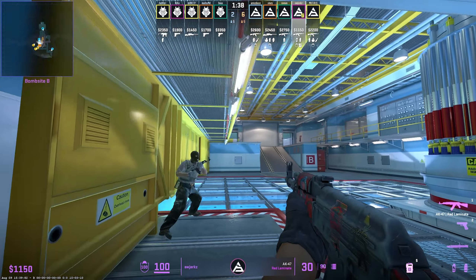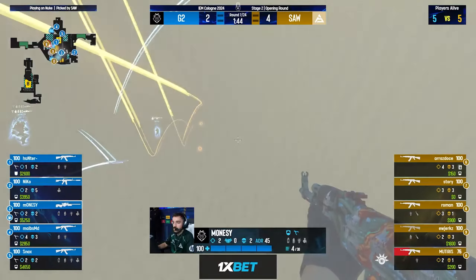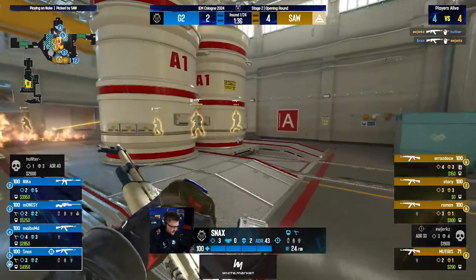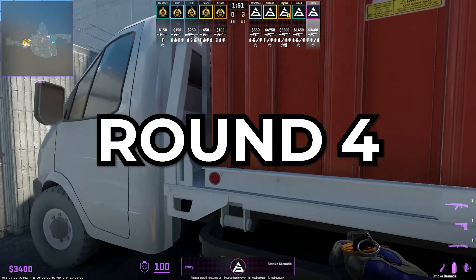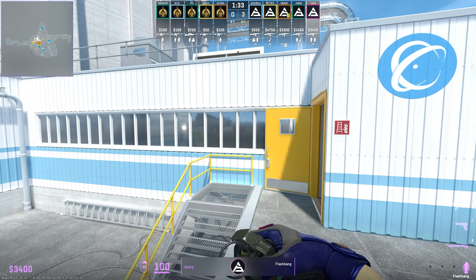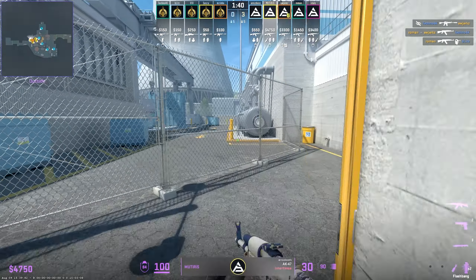Heading into round nine — when you think SAW couldn't change the pace even more, they do the unthinkable. SAW immediately send three players down vent with the bomb. To perform this, they throw the vent lurk smoke from spawn, a top hut molly, double flashes into mini, and a grenade. Story anchors outside with the AWP on twinkie, while the other three get to work on B site. Before G2 could even think about what just happened, SAW had completely taken B site and G2 had no option but to save. Three players instantly diving vent on a full buy is not something you see every day.